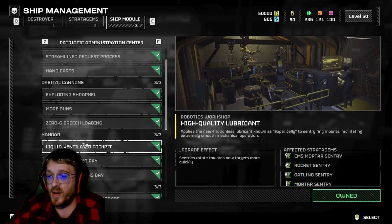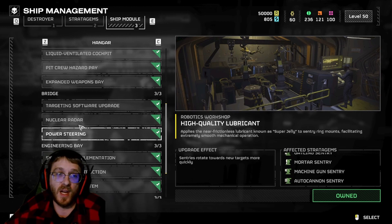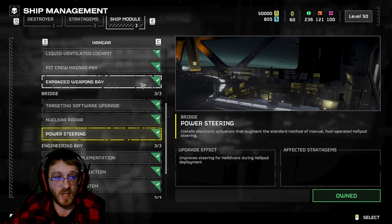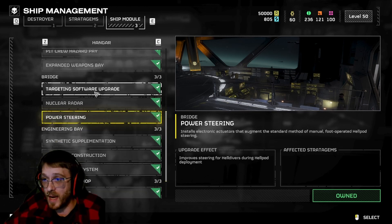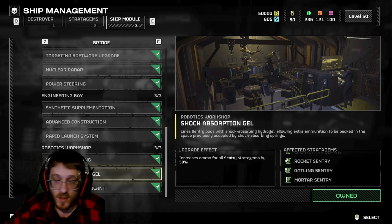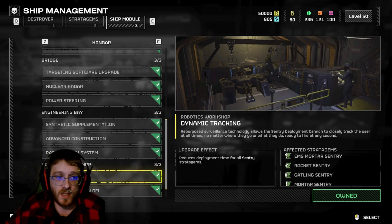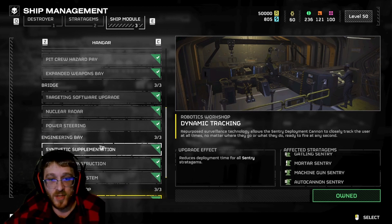So that's ship modules in a nutshell. In my opinion, jump on the Hanger upgrades first - they are by far the best. From there, the Nuclear Radar for solo play and Power Steering for maneuverability on respawn are great quality-of-life pickups. Then get the extra ammo for sentries from the Robotics Workshop, since good placement makes all the difference. Stick to the orbital cannon, the Hanger, and sentries first - everything else can trickle in as you get samples. These are what will put you on the next level for high-level difficulties.